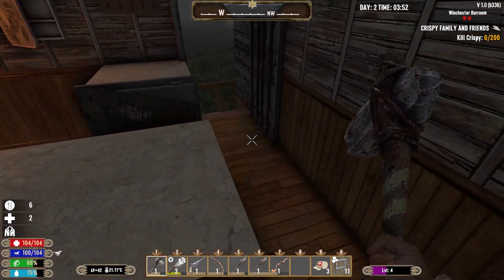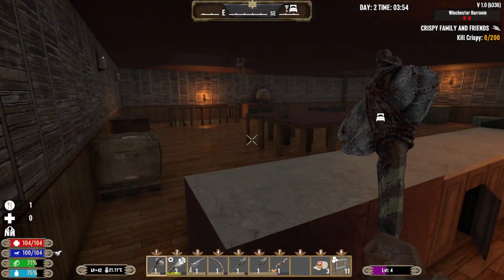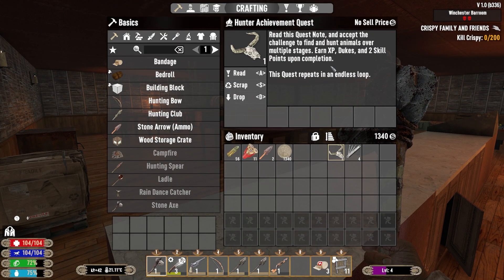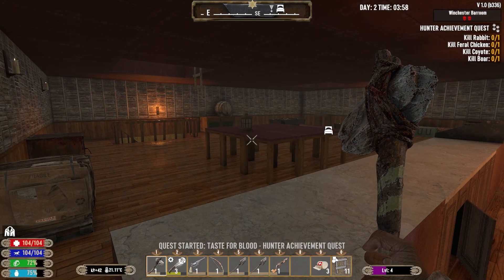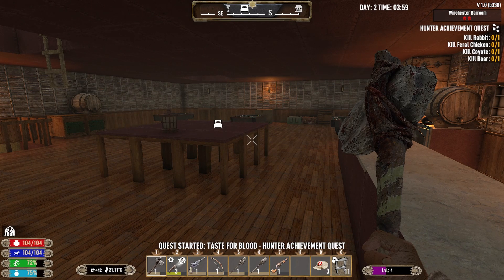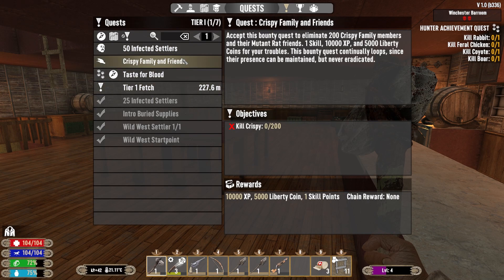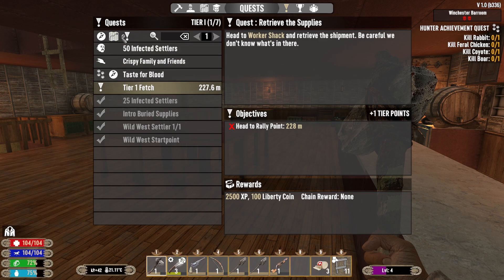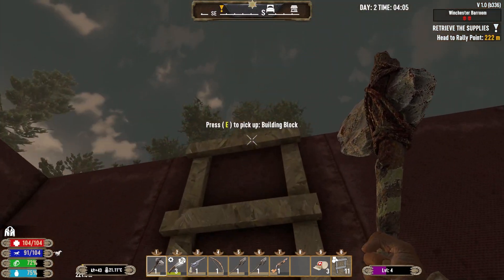Hopefully it doesn't make loads of zombies spawning - okay, that's fine. There's another one here: accept this quest to hunt various animals - killer rabbit, killer feral chicken, killer coyote, killer boar - which is pretty cool. We still have this tier one fetch we've got to do, kill crispies - I'm guessing those are the burnt ones.